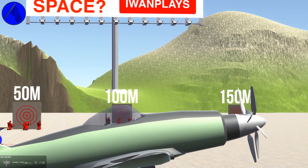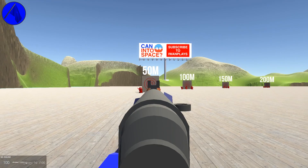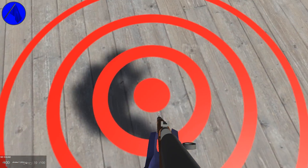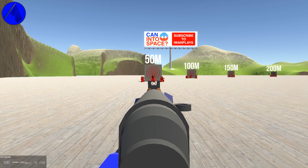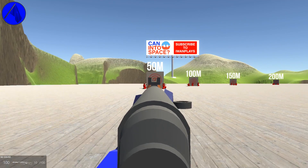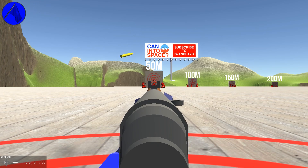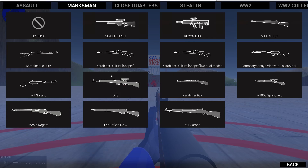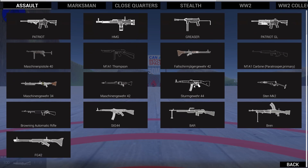For practicing your aim with certain weapons, you can see different distances, which are not precisely exact, although this should connect exactly to the center of their spawn point. You can test whatever weapon you want, but this was pretty much made for the thumper and the Patriot with a grenade launcher.